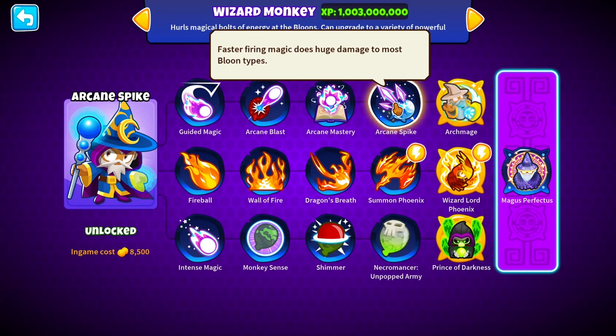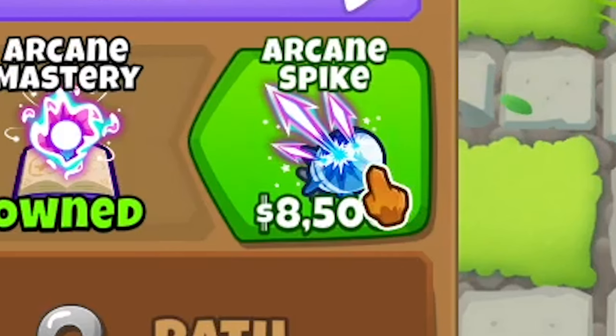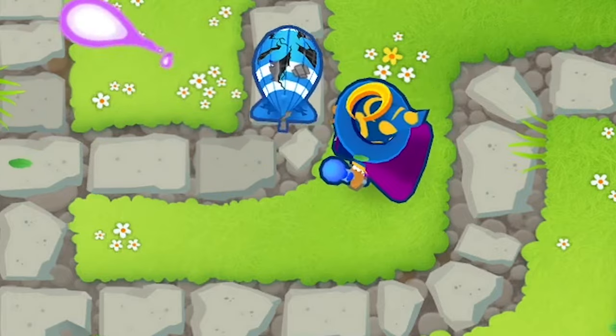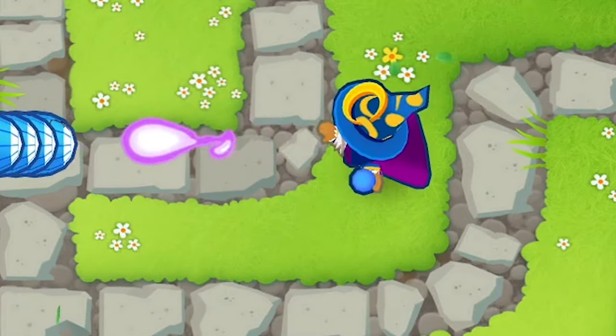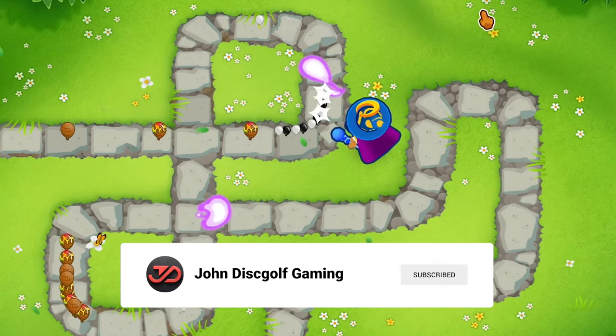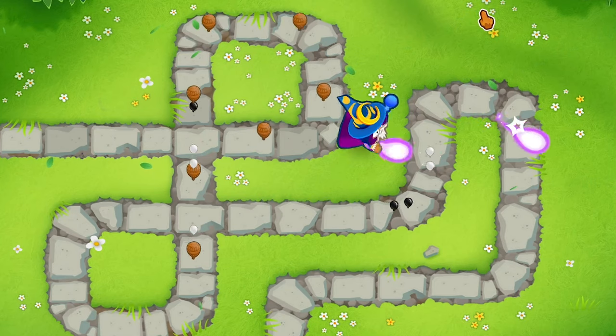For the fourth upgrade, arcane spike, coming in at 8,500 cash. His damage is increased to five, plus two damage, and his MOAB damage is now 16, plus 11 MOAB damage. His attack speed is also 50% quicker, so now 0.275 seconds per hit. He also counts as a plasma monkey now.